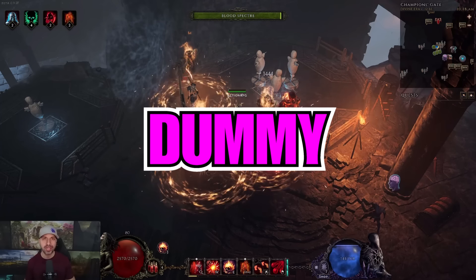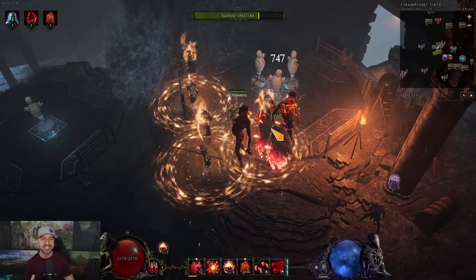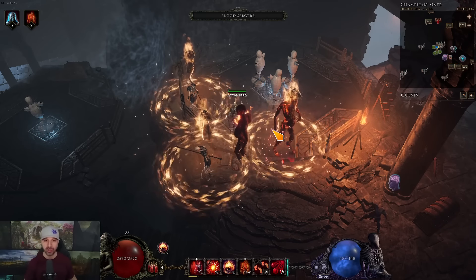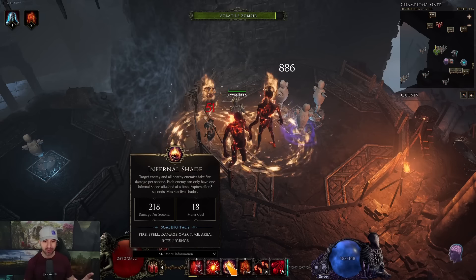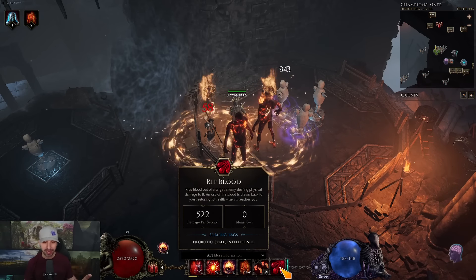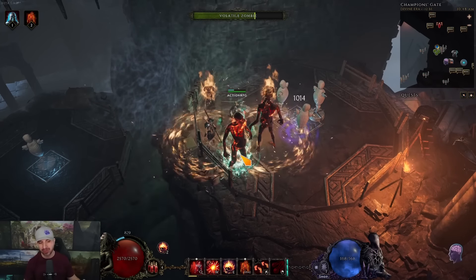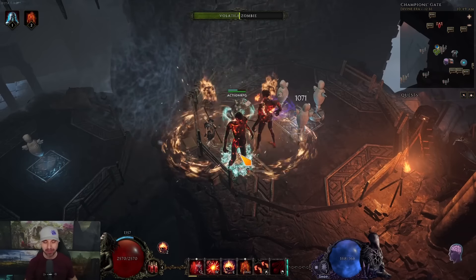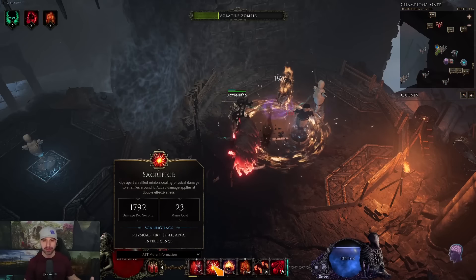For this build we're actually going to start off at the training dummy because there's a little more to explain. Even though everything is automated, it's very different from what you're probably used to. The skills we're using are: Transplant, Sacrifice, Infernal Shade, Summon Volatile Zombie, and Rip Blood. Rip Blood we're literally just using to keep our mana positive and to give us survivability with some more generation. Transplant is our movement and helps keep us alive.